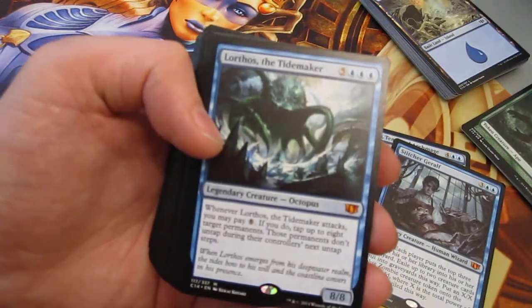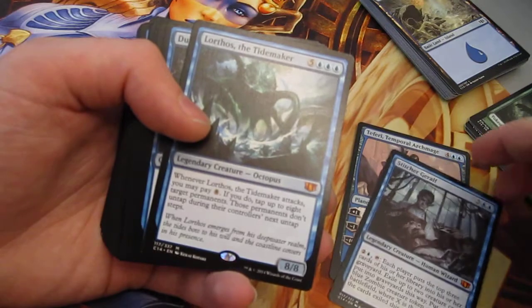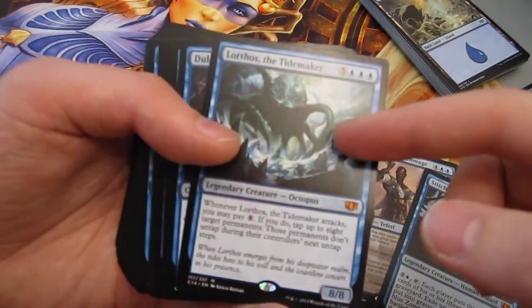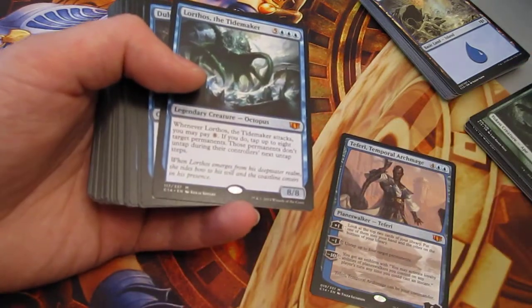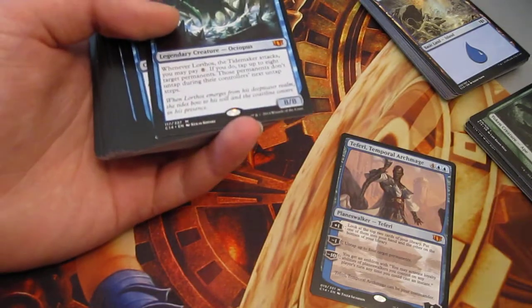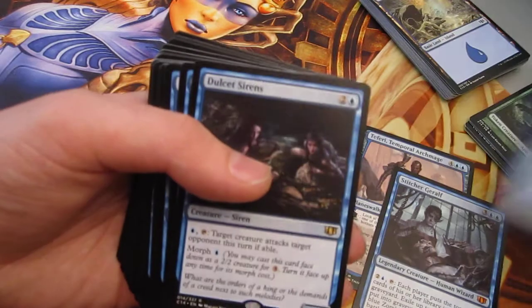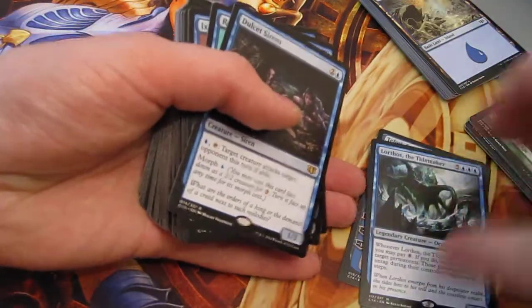The one I'm actually interested in is, of course, Lorthos. I like generals that either have activated abilities or something that actually dictates a win condition. Teferi does not dictate a win condition — he is a route to that, I suppose, in a control shell. But I like the Giant Spaghetti Monster, the theme of eight and whatnot. So those are the generals this deck came with.